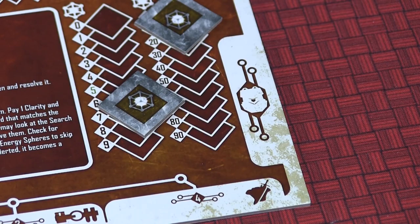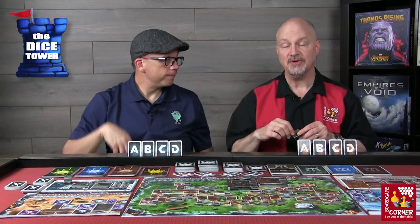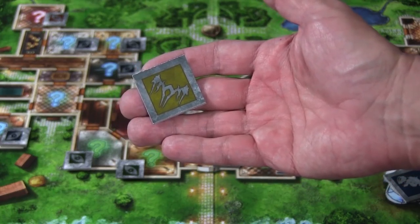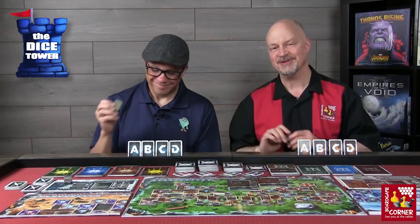Once you've set up everything and are ready to play, give the leader token to one player. This will rotate throughout the game, so you're not committing one player to be leader the whole time. The leader can break ties. Then you take the group token, which represents where your team is in the castle as a group.